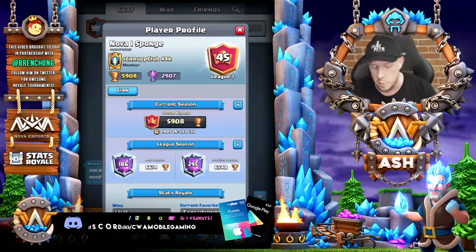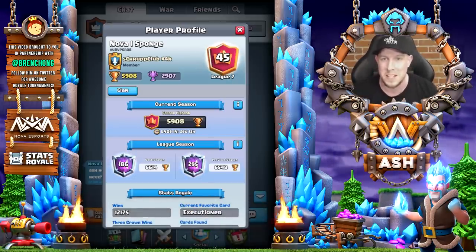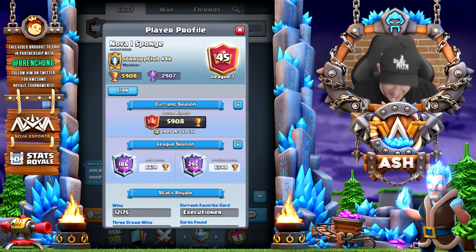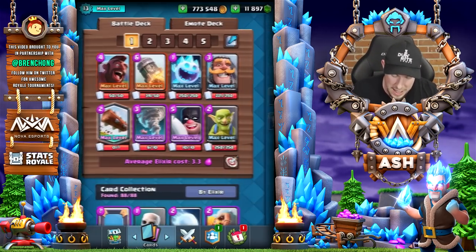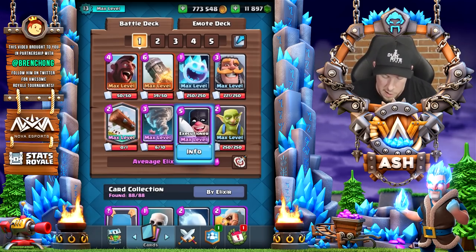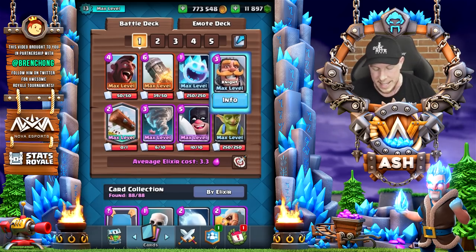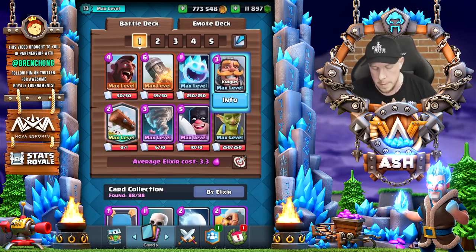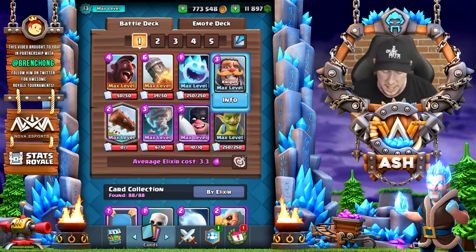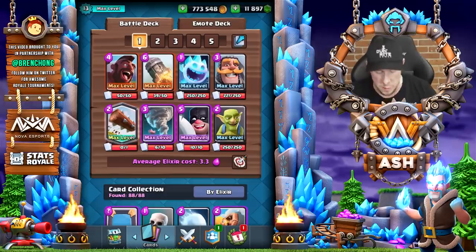He's currently 45th in the world. You guys probably already know what deck he runs, but he is notoriously good with Hog XE Nato, the classic deck here. He runs it with obviously Hog XE Nato and Rocket, and also Goblins and Knight in this deck, instead of some people who opt for a faster cycle with Skeletons and Ice Golem, but he prefers this — the classic 3.3.